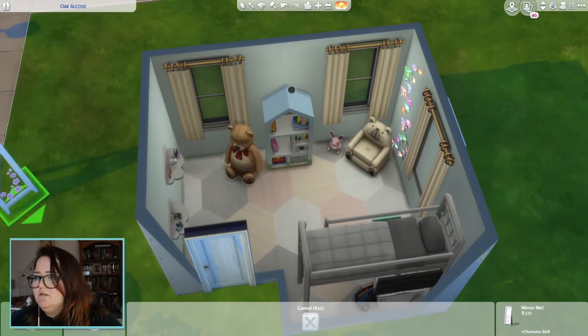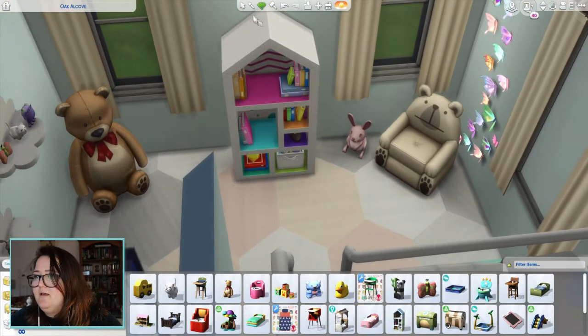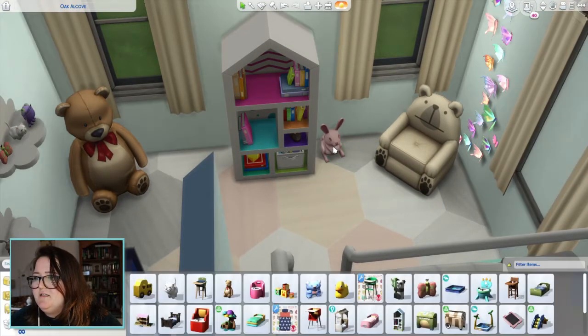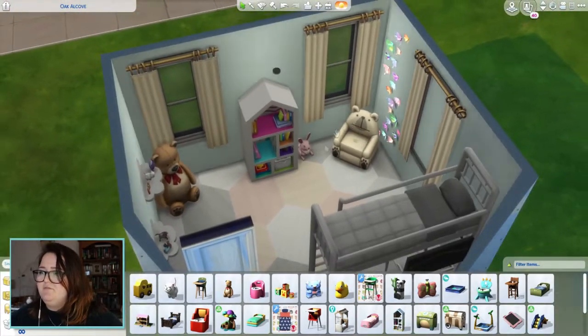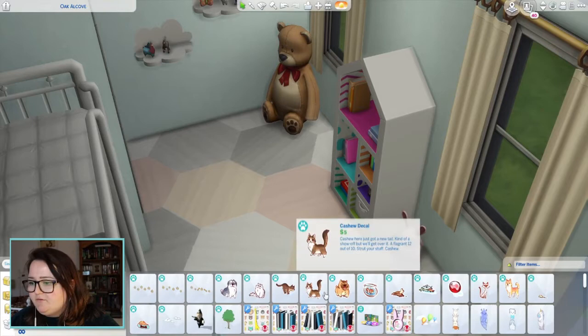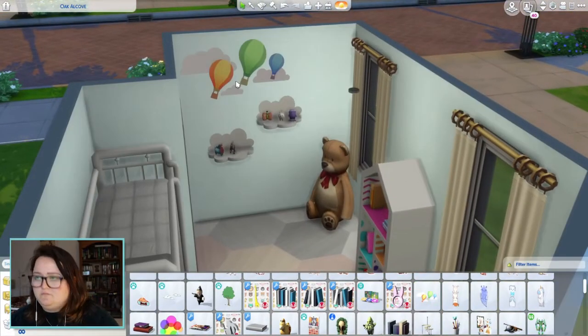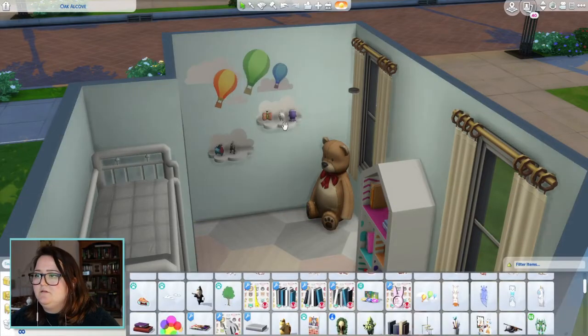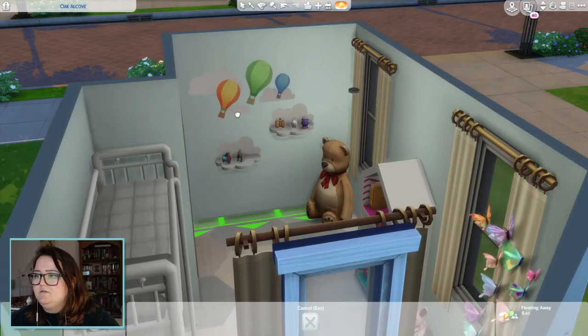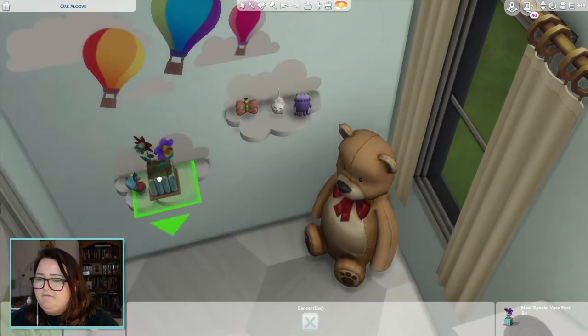I guess that's a nice place for a bookcase — maybe the mirror shouldn't be there then. There's lots of things all over the place; I don't want just stuff lined up against one wall. Which bookcase should we have? Maybe the colorful one. This child has got like a good relaxing area — a seat, a desk. I always like that on the wall. Maybe I'll get rid of the horse and do the lollipop stick planter — that's quite cute. There we go, that's nice.